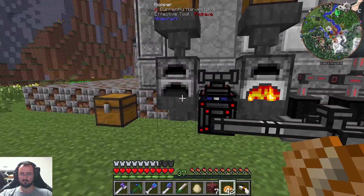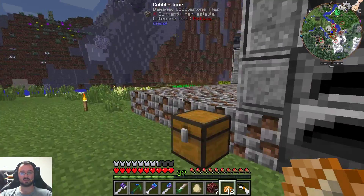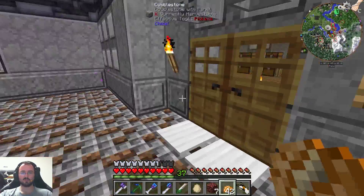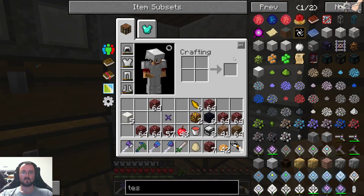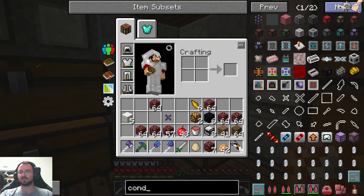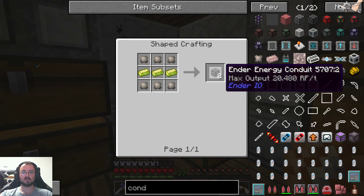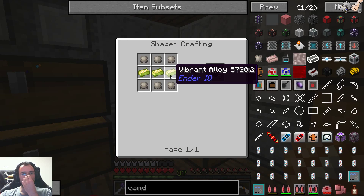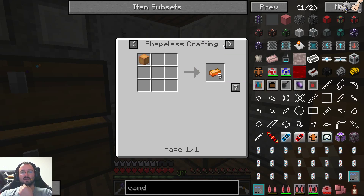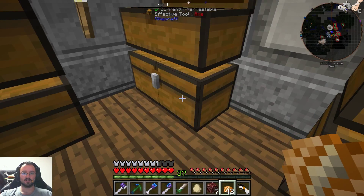I just realized we need a different setup for this — we need to move these things up a little. Instead of charcoal, we want our baked potatoes. I already made a few more culinary generators. I will put four here — I think that's enough for most of the things I will need around here.